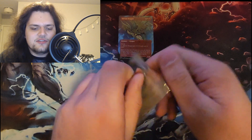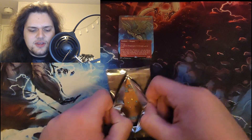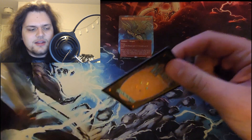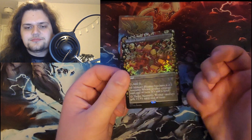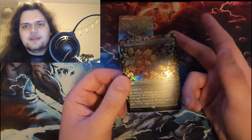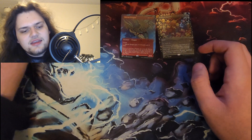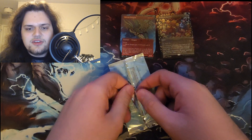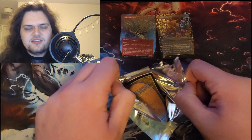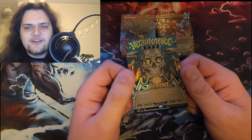Every single one has a 30% chance of being foil. '94 — I think this was Necropotence. Foil Mishra's Factory, not bad! Mishra's Workshop in the new Strixhaven draft was really holding my drafts together, so good to get that. So '95 must be the Necropotence then. I wasn't alive for the first four or five years of Magic — born '98. Foil Necropotence, let's go baby! The card I wanted most out of here and it's foil!